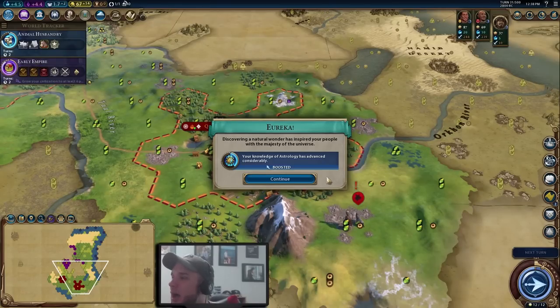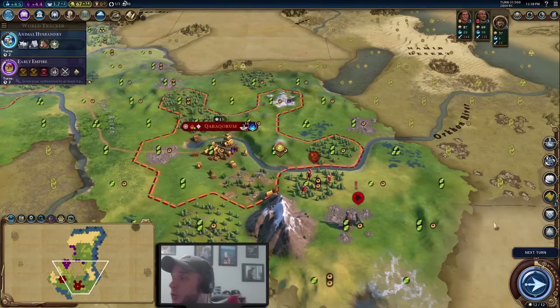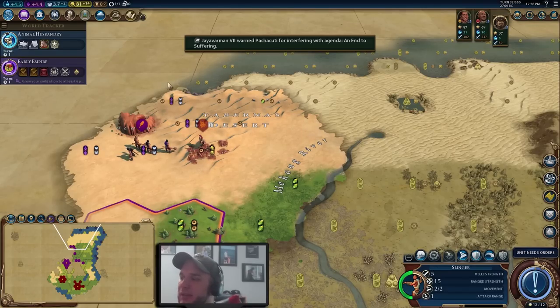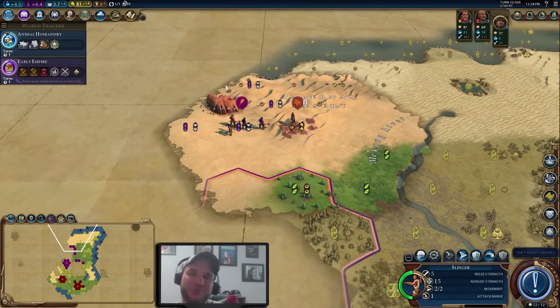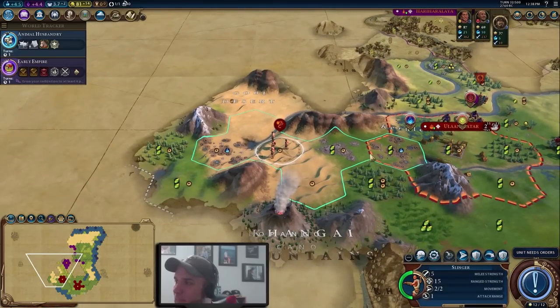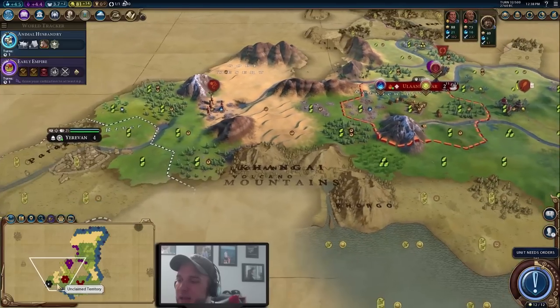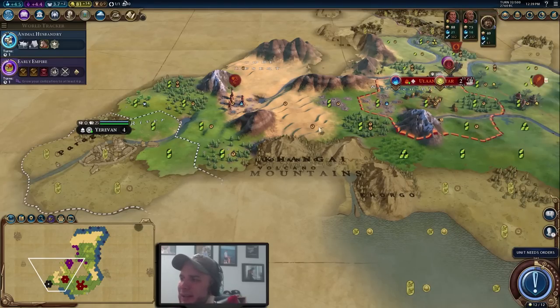We found Uluru, a pretty decent natural wonder that also helps us with era score. We secured a normal age, which is always nice — I don't think we can hit a golden age with still 12 era score to go and between 10 and 30 turns left. The wonder is up here, so there's no chance we're settling there anytime soon, but hopefully the Khmer will settle it and we'll conquer them later. We continue forward to meet the city-state — it's an Air event city-state, not military unfortunately, and their quest is to train a spearman which we won't be doing anytime soon.